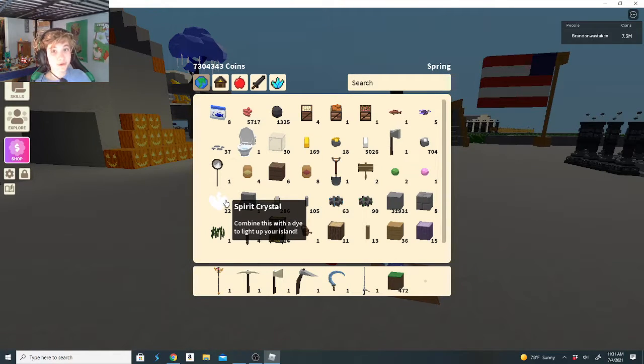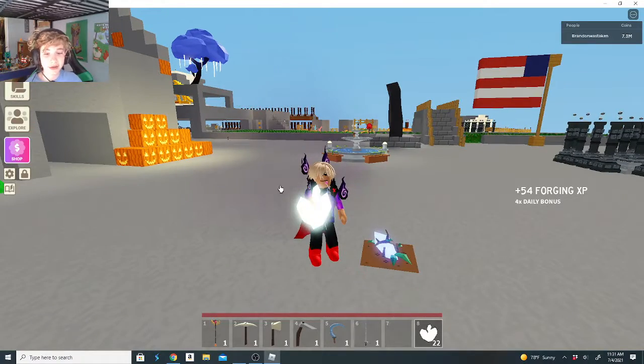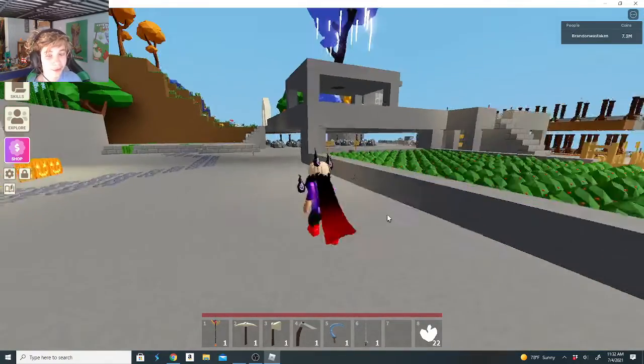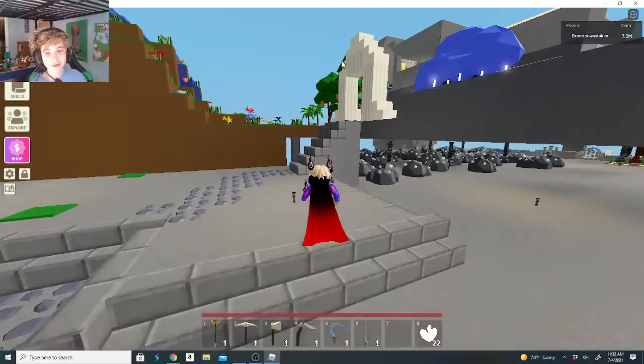Then a good thing — you get spirit crystals and you're like, what can you do with these? I wonder what? Let me go show you at my workbench or coloring station. It's really cool.